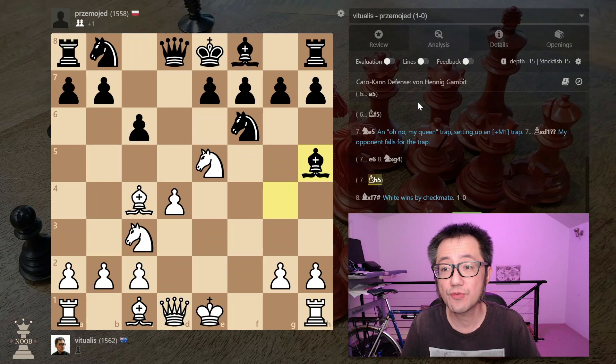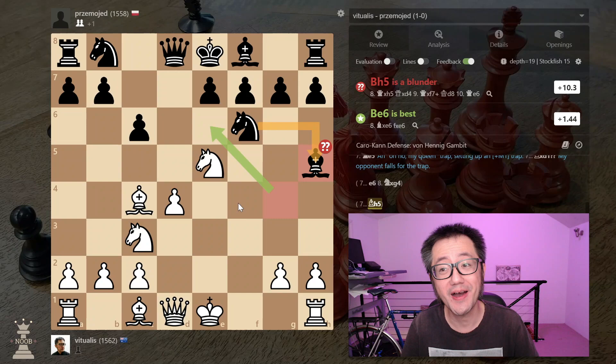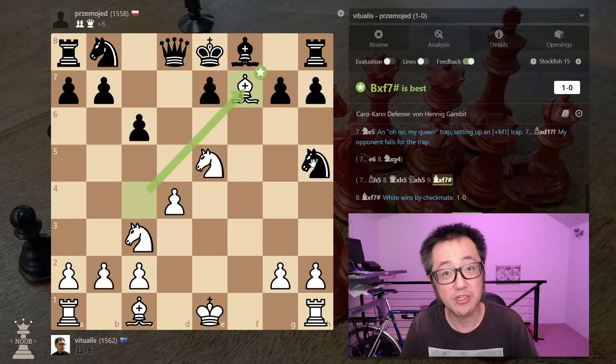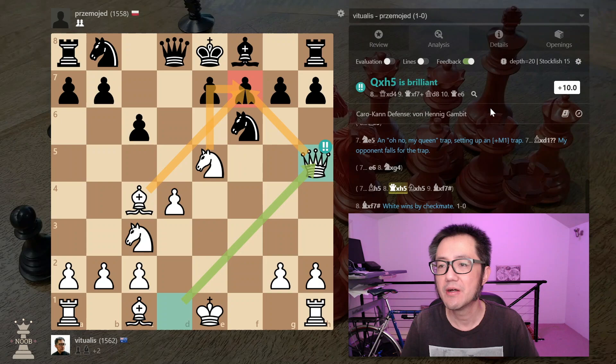Another seemingly common move on Lichess is bishop to h5, which is a straight-up blunder — an egregious blunder; in fact it's plus 10. It looks like the bishop is being protected by the knight, but it's not. You can just take that bishop, because if they take the queen with their knight, you can give checkmate all the same. The knight cannot capture the queen for exactly the same reason the bishop could not — they're hanging mate in one. They'll have to move their queen so the king can go to d8 next turn. All the while you've got three pieces staring at f7. Plus 10 — you're completely winning.